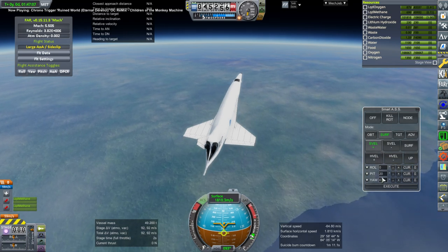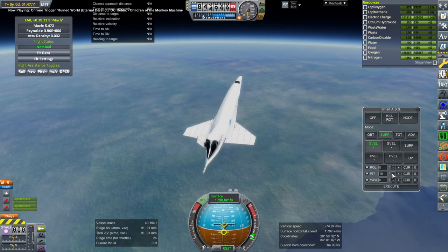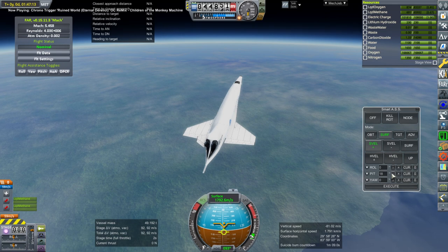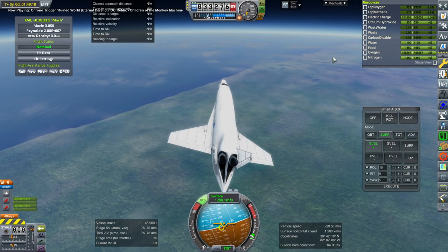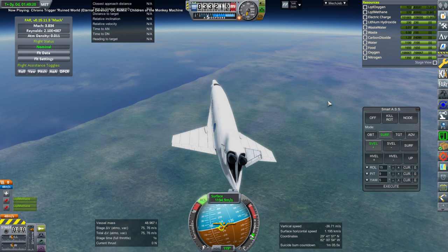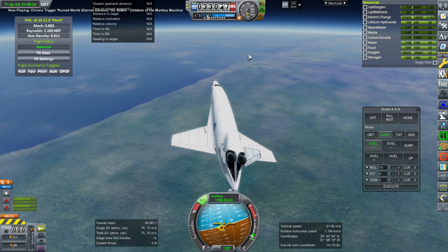I checked in FAR and it turns out that this is stable at 35 kilometers at Mach 5.4. So I had the Mach number up to make sure that I didn't pitch down until we got to Mach 5.4. I knew that basically this plane was stable at that point, and so it can fly normally.